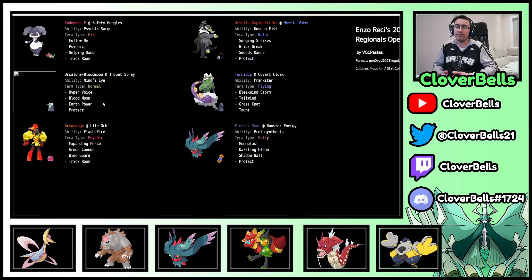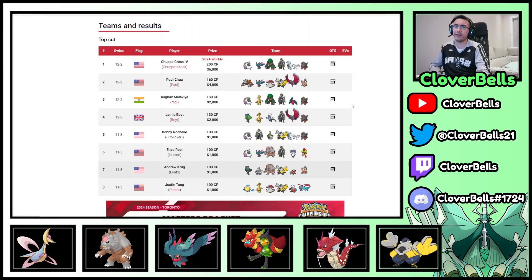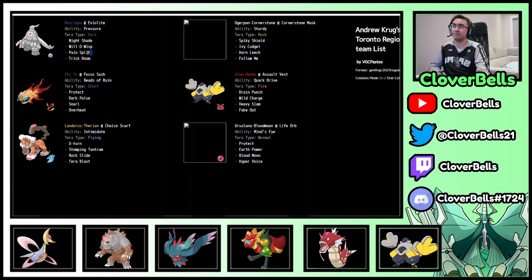With Brick Break on your team you can just break the screens and get your Speed Control — the Ninetales team has to reposition entirely. Throat Spray Ursaluna Blood Moon is still very, very strong. More popular items are Weakness Policy and Life Orb, but without a Dusclops to self-activate the Weakness Policy, and with Life Orb going on Armorouge, Throat Spray makes sense here. You already know what you're getting with Indeedee.